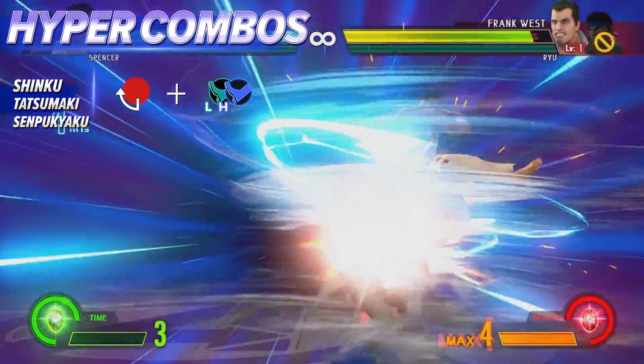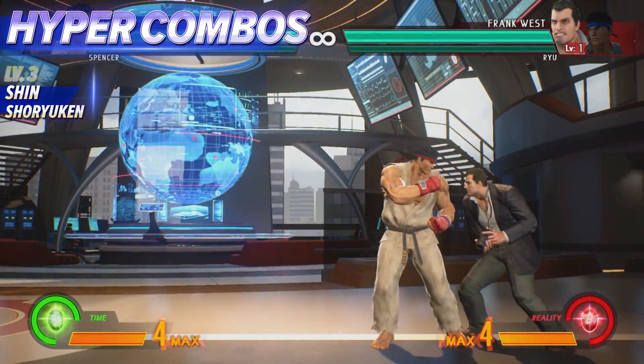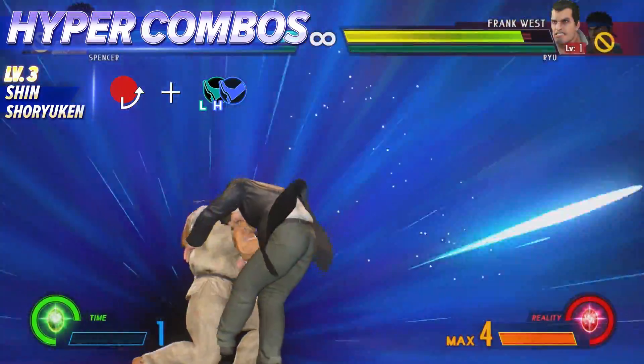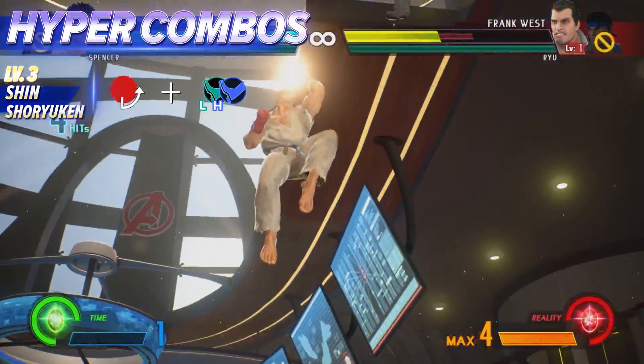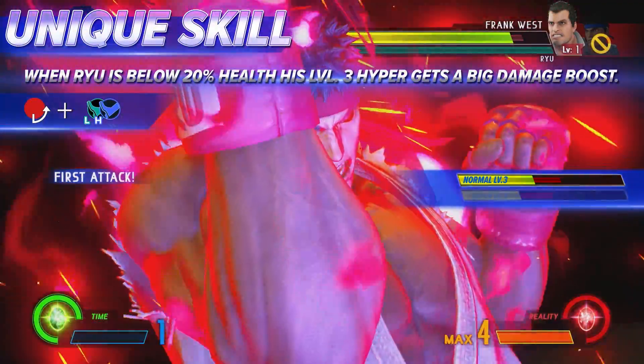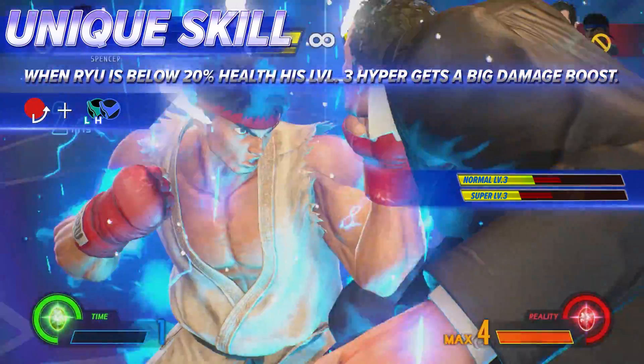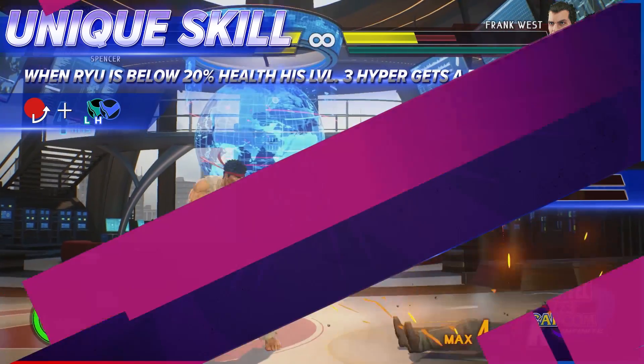This powered up version of the hurricane kick deals more damage than the Shinku Hadoken. This is Ryu's ultimate move, dealing well over 5000 damage when you land it raw. Refusing to succumb to the Satsui no Hado, Ryu taps into the power of nothingness to give his Shin Shoryuken a devastating boost of force.